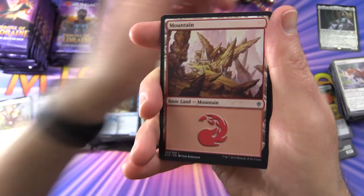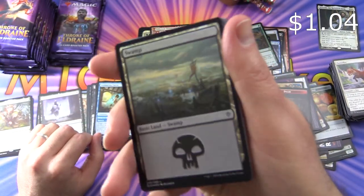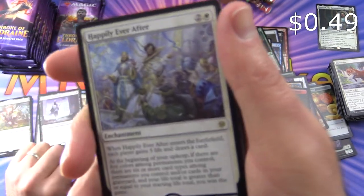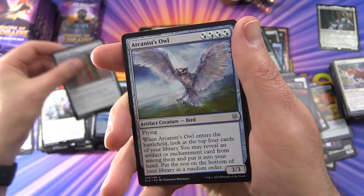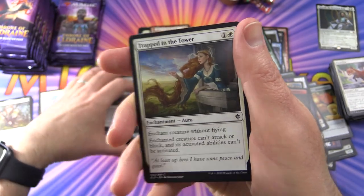We have a Dwarf Token, Mountain, and a foil Swamp — whoa! And the rare is Happily Ever After — fantastic. A Heretic's Banner, Arcane Owl, Glass Casket, and Trapped in the Tower.